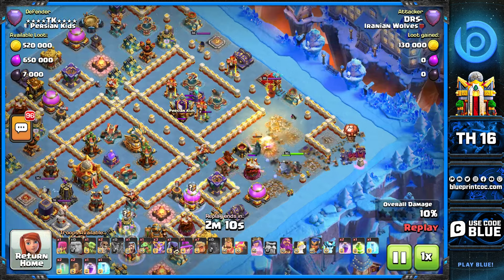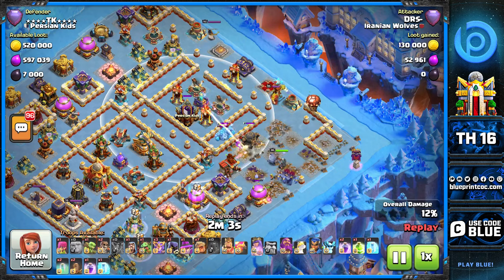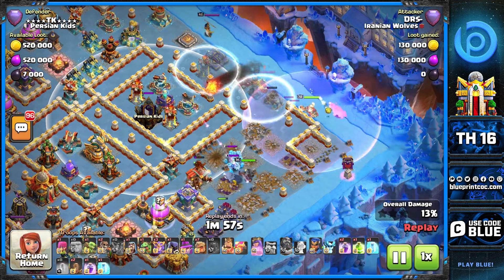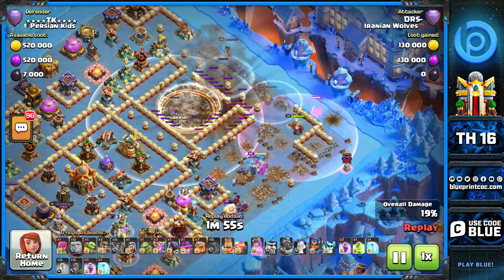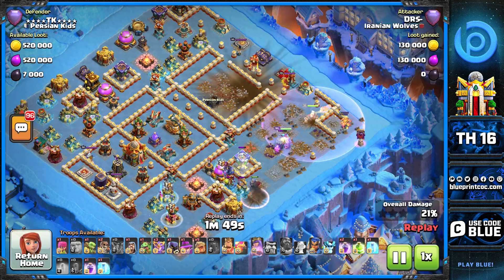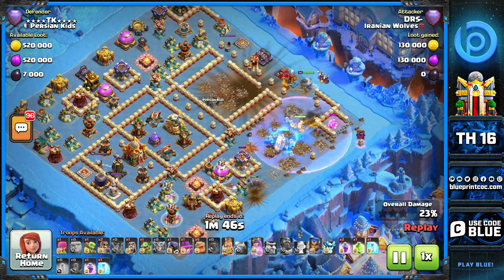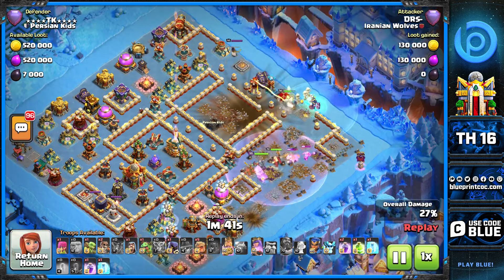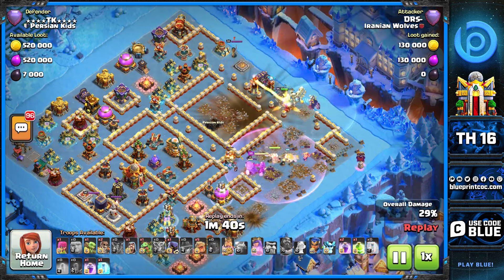The clan castle comes out because he targets the outer trash buildings, and it's a good way to pull the CC. Now look — he drops the warden here to get that entire area down. This warden fireball works, but look at the time: this guy already spent 1 minute and 10 seconds on this warden walk. Now he's trying to pull the warden, but of course it's not going to work. We've got the single inferno locking onto the king — he has a freeze which is going down. The rage tower in the queen area really comes in handy here.